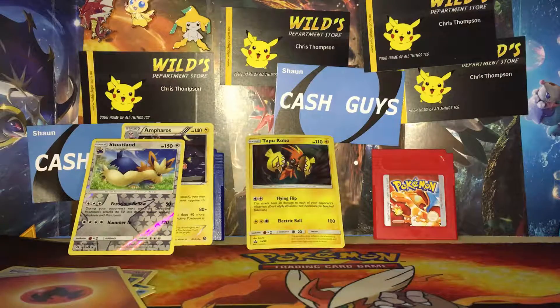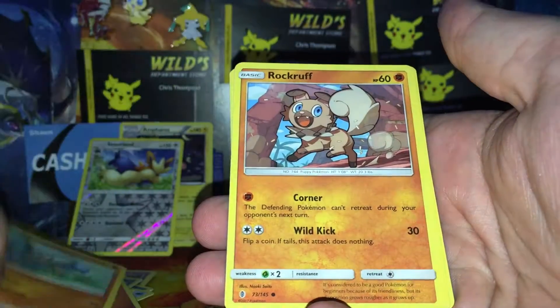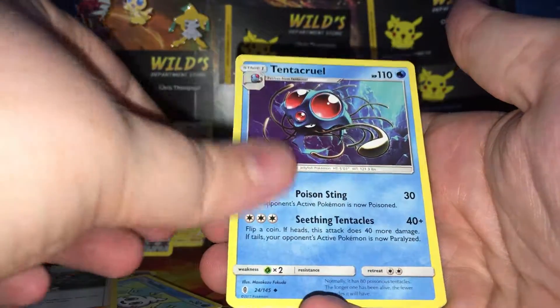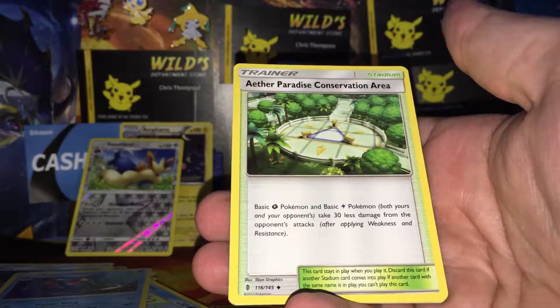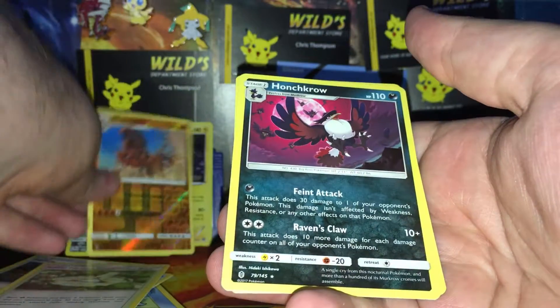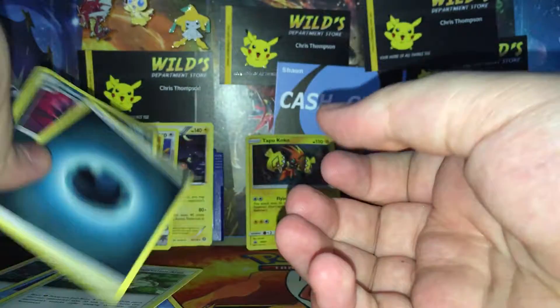Alrighty, on to the first Guardians Rising pack, three from the back. We've got an Alolan Geodude, Barbaracle, Rockruff, Clefairy, Vanillite, Melo, a Tentacool, the Paradise Conservation Area, a reverse rare Mudsdale — I remember it's a rare because I kept pulling it as a holo — and a Honchkrow regular rare.